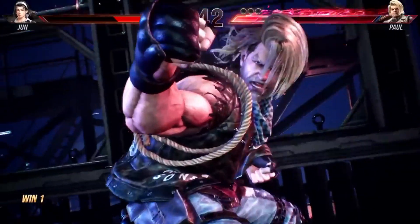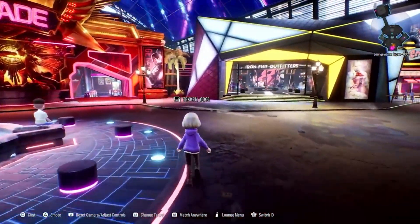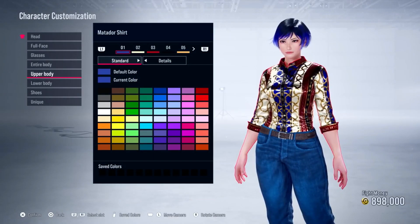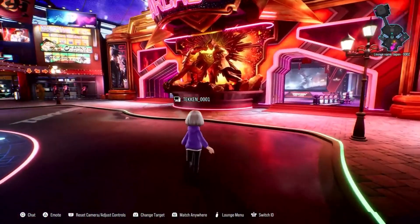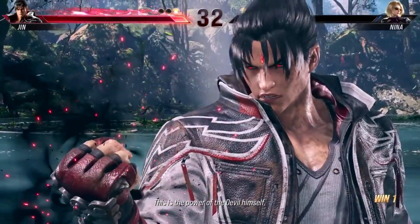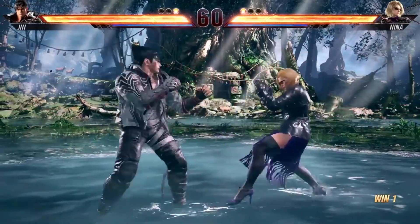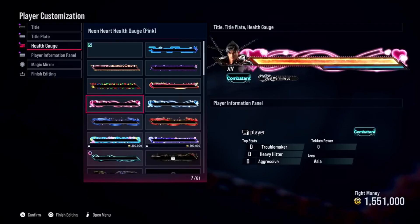But that's not all. Tekken 8 introduces a brand new solo mode called Arcade Quest. You create your avatar, explore an arcade-style hub, and challenge players online in tournament-style battles. The customization options are vast, and you can even create ghost characters that mimic your fighting style. For the hardcore competitive players, this mode is a dream come true. Plus, you earn fight money to snag some sweet cosmetic upgrades.